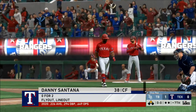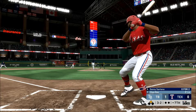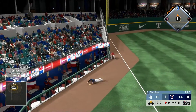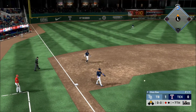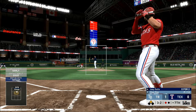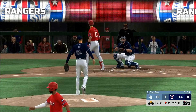Now batting — Danny Santana. Now the three-and-two pitch — lifted down the line in left, left fielder giving chase. Oh, and a great diving catch for the first out. He thought about third there but retreats back to second safely. Next to bat will be Texas — he loses him on ball four.